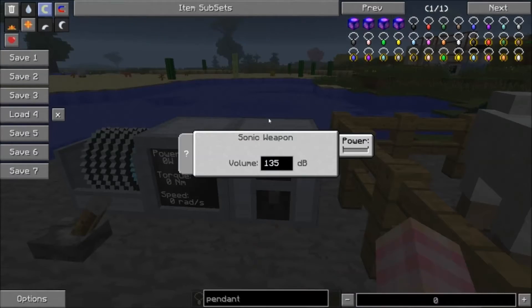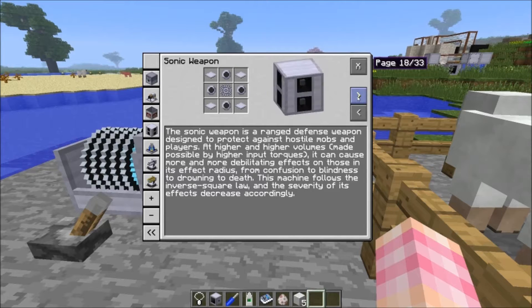This is the GUI for the sonic weapon — it's very simple. All you do is set the decibels. If you don't know what decibels are, it's a measure of how loud sound is.